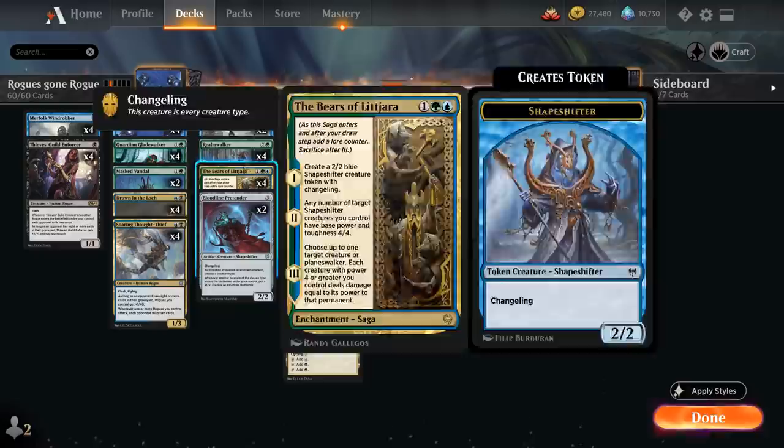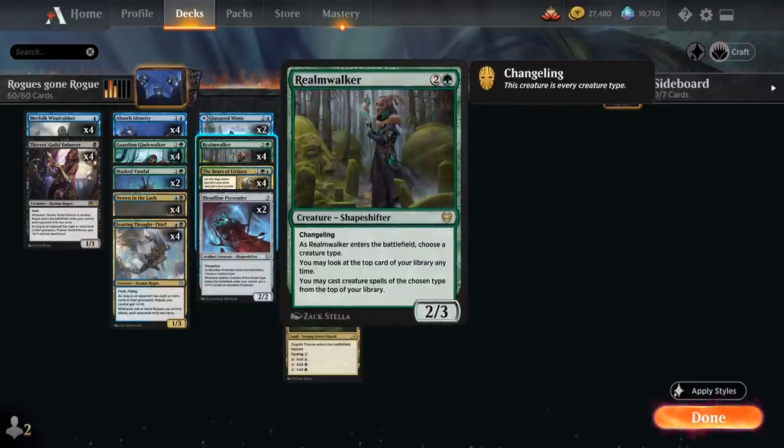Another incentive to add green is Realmwalker, a three-mana 2/3 changeling. As it enters the battlefield we choose a creature type, and then we may look at the top card of our library at any time and cast creature spells of the chosen type from the top of our library. So if we name Rogue, we can cast both Rogues and shapeshifters from the top of our deck, providing a nice bit of card advantage.